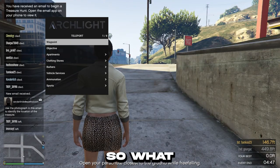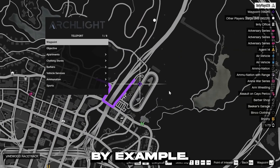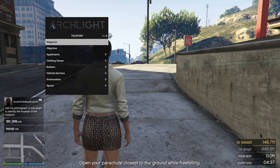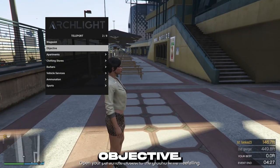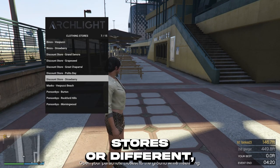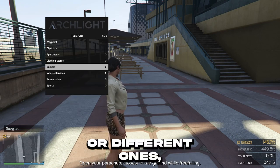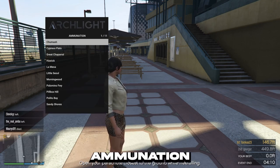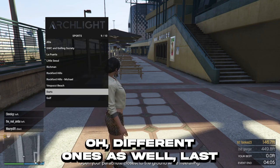You've got teleport — so what you can do with the teleport is you can teleport to anywhere. For example, I can go to teleport and then set waypoint, and it literally teleports me to that waypoint. Objective, apartments — all different apartments. Clothing stores — all different clothing stores. Barbers — all different ones. Vehicle services — all different ones. Animation — all different ones. Sports — all different ones as well.